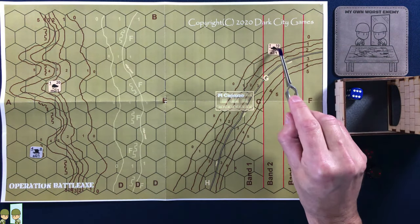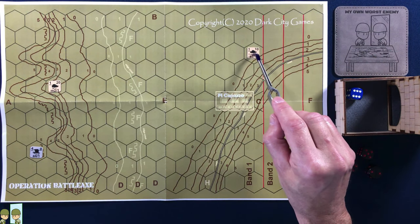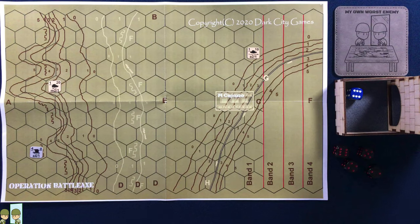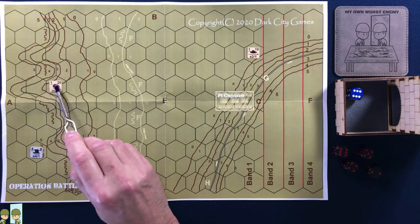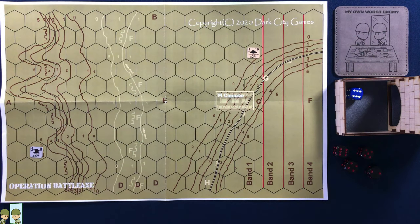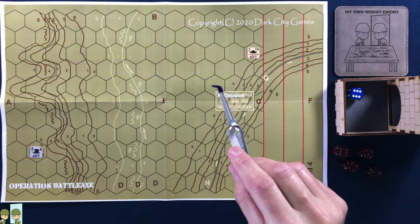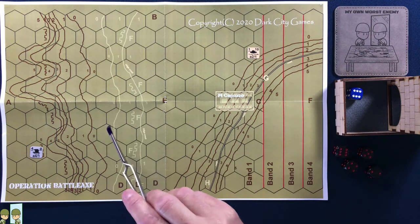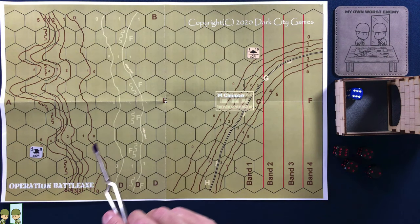Now we go back to the cruiser. The cruiser spends his 10 movement points to move into range band one — and that's it, that's the game! Because now he moves and he moves off the map. So there you go. This first scenario is the first scenario in the scenario book; it's meant more to be like an introduction. That's why it seems so quick, simple, and fast.